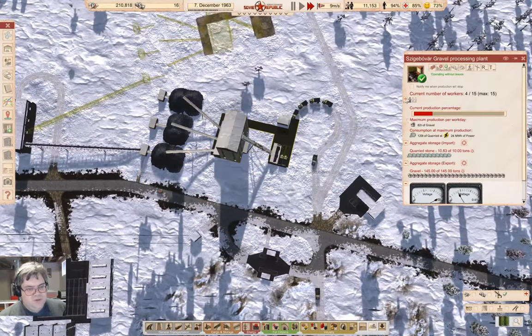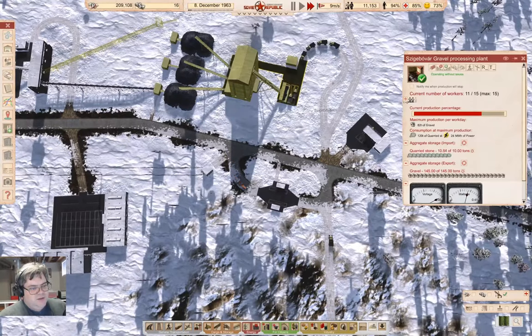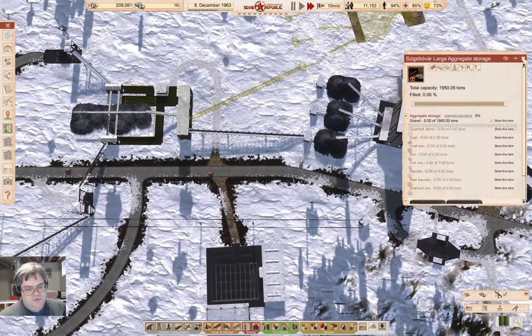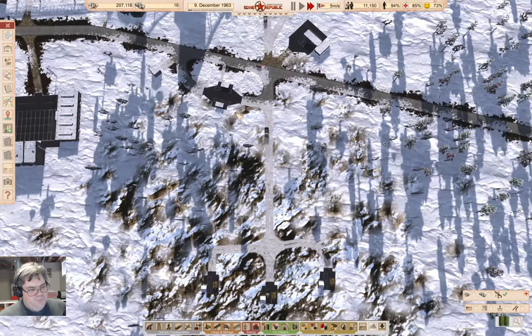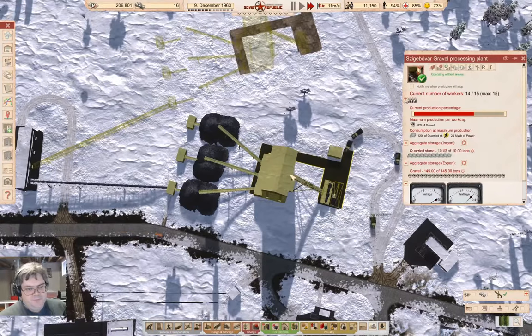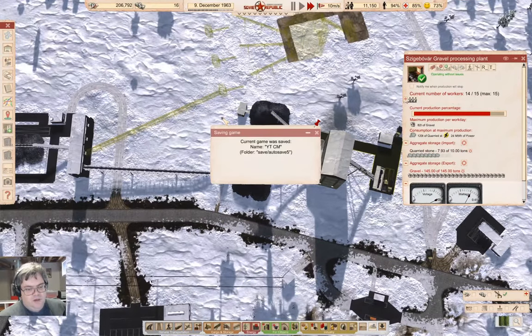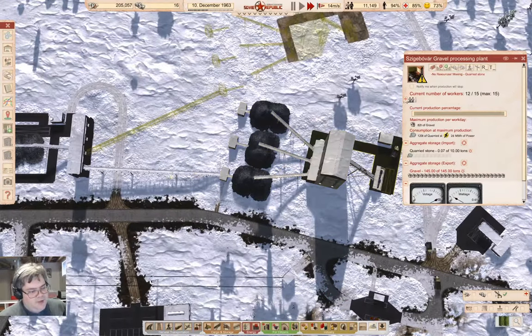Disabling workers at the quarries will bring workers into the processing plant preferentially, and we should be cycling through the quarried stone faster with a full complement of workers here. That might get the gravel to catch up over time as well. We really should gravel this road as well. So now we're working at full output there. I do wish there was a gravel processing plant that took a quarried stone conveyor input, but the stock one doesn't.